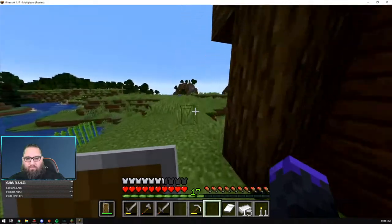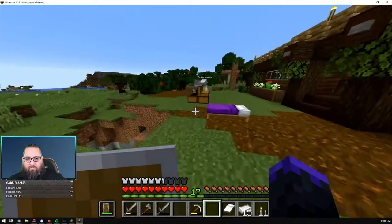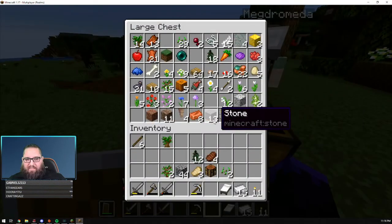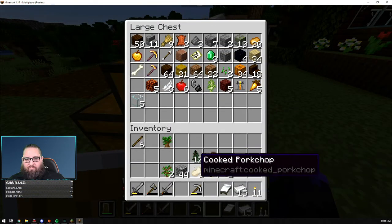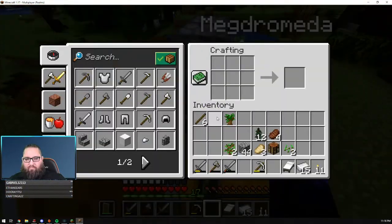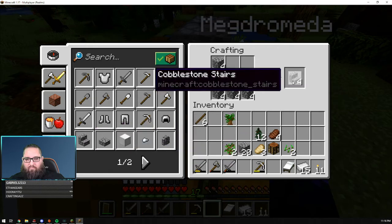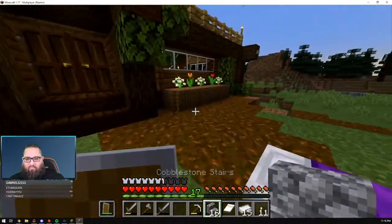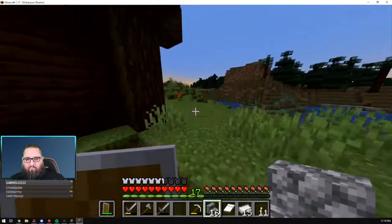I think I made all of my logs into planks. I know there should be logs in there, right? Oh, I have 11 logs on me — never mind. How many campfires do I need? Eight? That's just based on the size of the hole you made. I can make three. What do you need? Once you do four, five, six, seven, eight — I need oak logs. Okay, it can be any log.